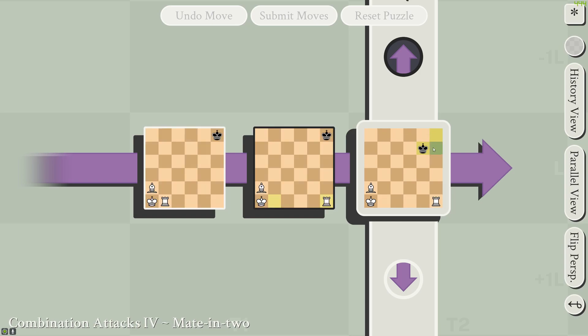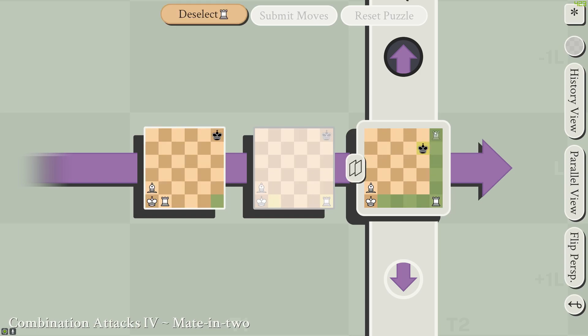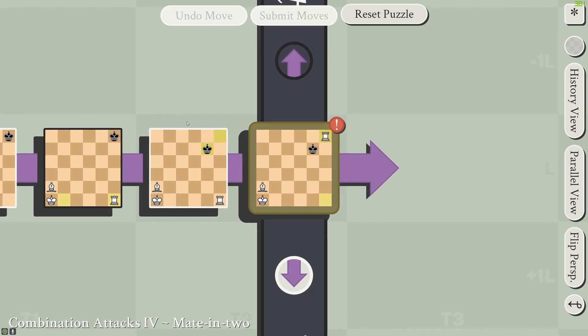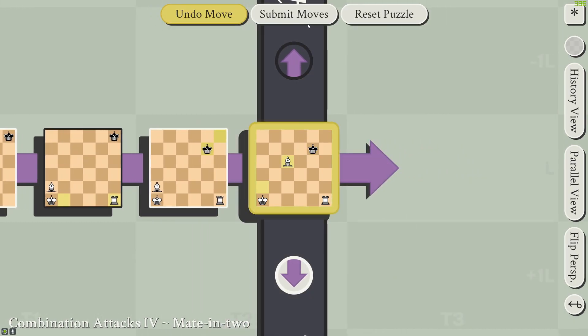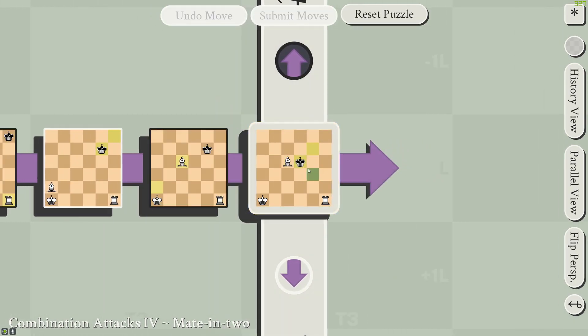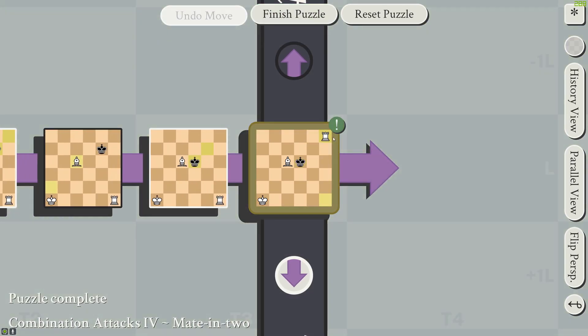Combo Attacks 4 is like Rook Tactics 1, where you're trying to get the rook to the top right, and this would put the king in check. To bait the king away from the top right corner, you move the bishop here. This forces the king to move away, and so you can go in for the kill.